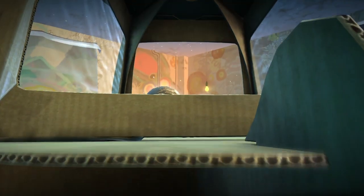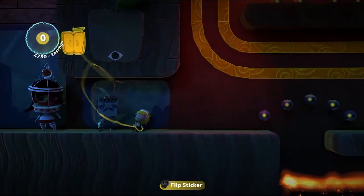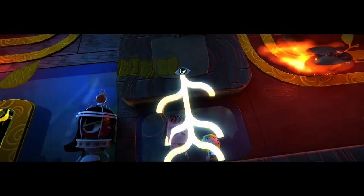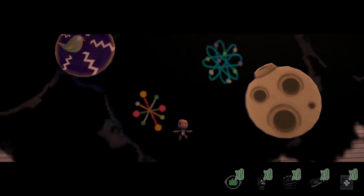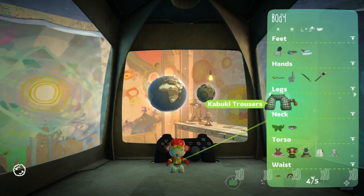We're also going to be doing this on a brand new save file, so we won't be able to use the sticker switches found in a few levels. The first level, Introduction, is extremely easy as it just introduces us to a few basic mechanics. We can simply walk to the end and then put our costume on once reaching the pod.